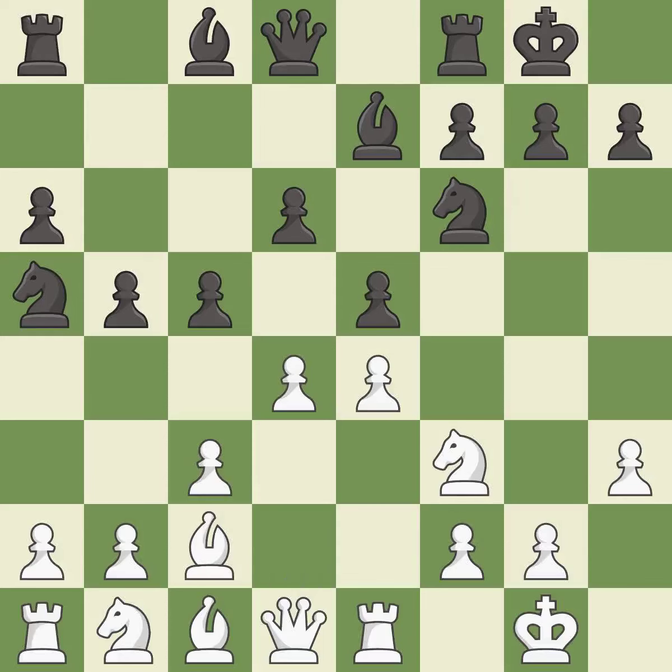d4 takes space in the center, attacks the e5 and c5 pawns, and allows the dark-squared bishop to develop. Nd7 retreats the knight to a square where it defends both the e5 and c5 pawns. After all captures, this is an equal trade.